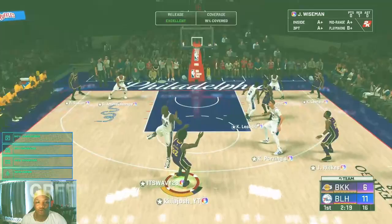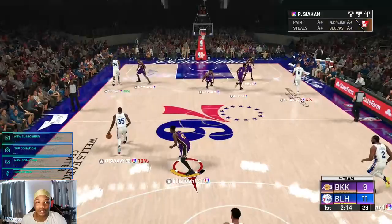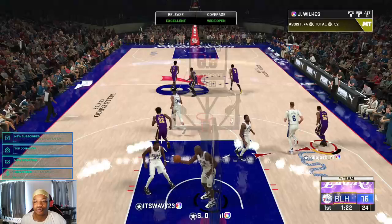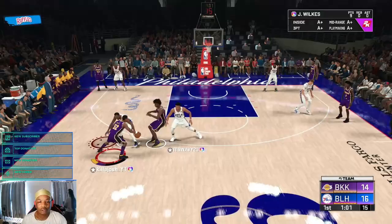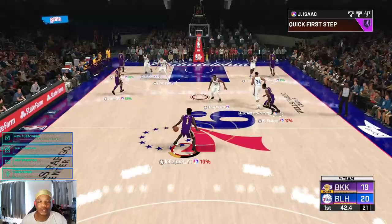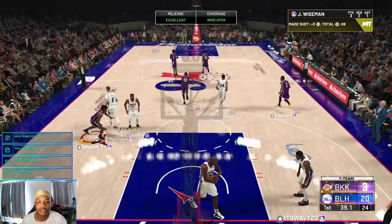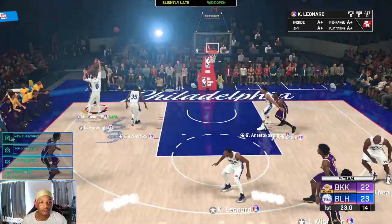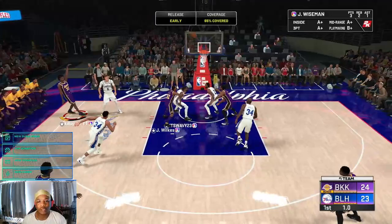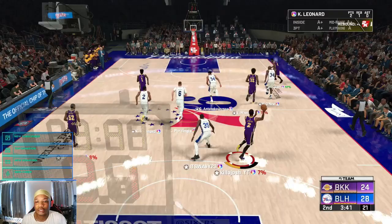That card is a problem, I can't lie. Corner three — green! It takes a little bit of patience. Open look — not a green but it's good. Really good start so far with this card, he's looking good. Extra pass — not a green but definitely good. Jamal Wilkes picks up his first assist of the game. End of the first quarter it's 24-23.